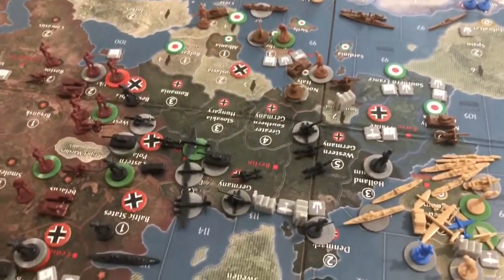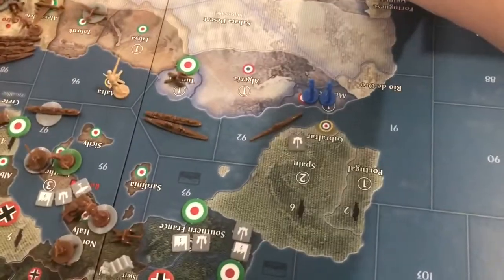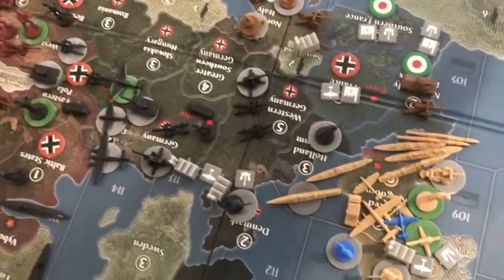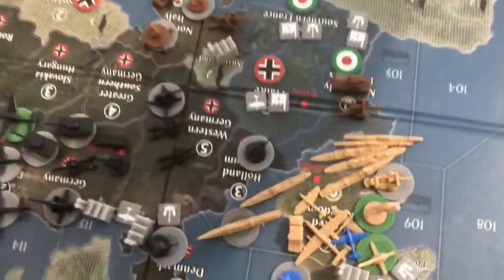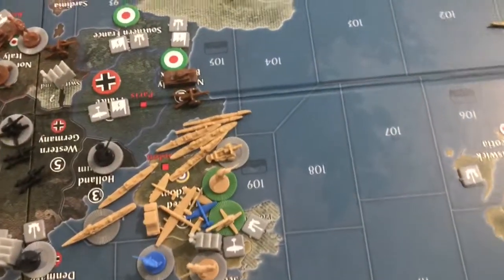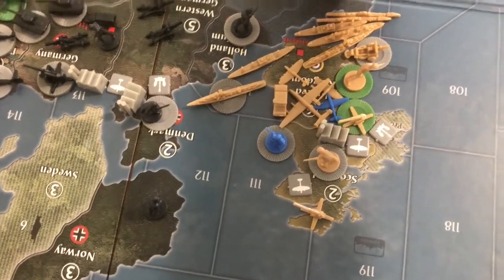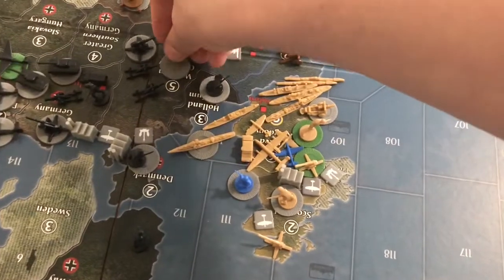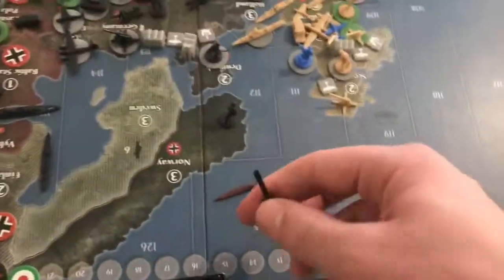Now we'll do our placements, then collect income, then do the recap because there are a lot of troop positions we need to note. Placements: one mech and two tanks going to Germany; three infantry going into Paris/France; three more infantry going to Western Germany; and the sub is going into sea zone 113.